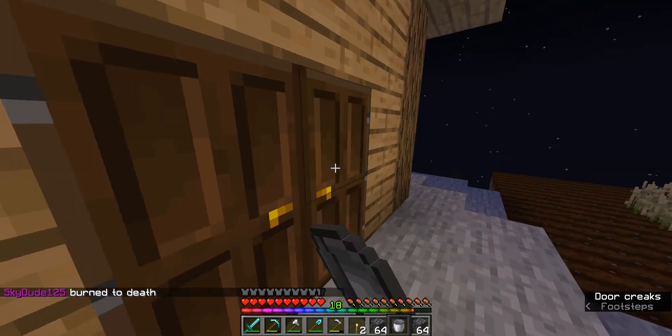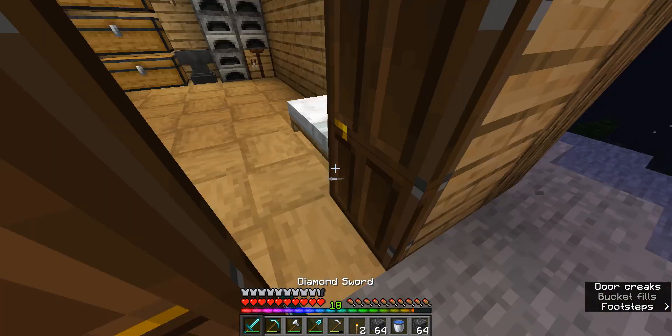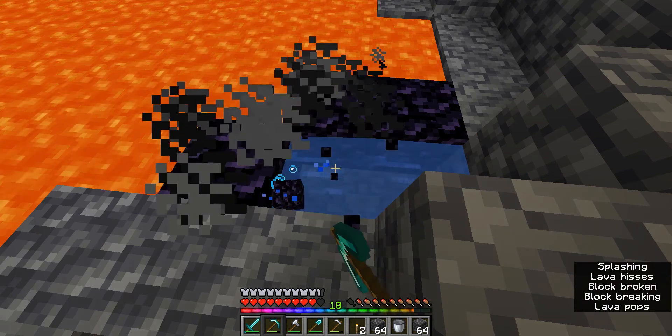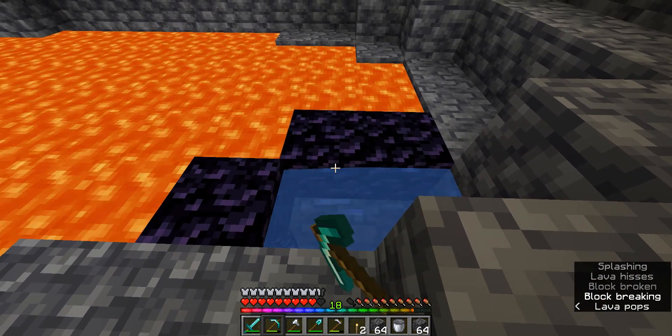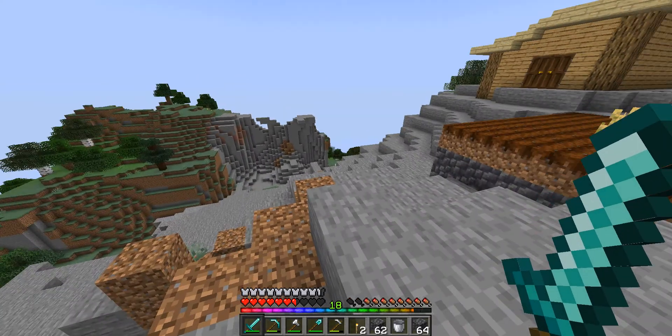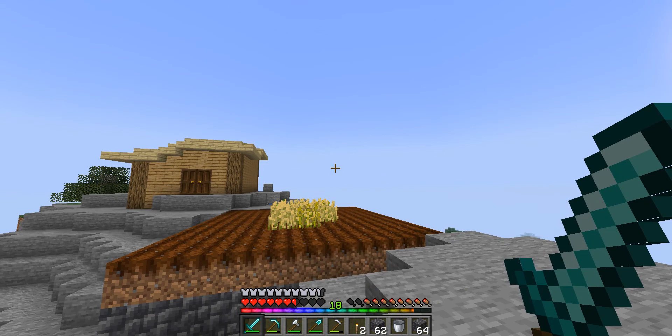Still no water. I fell into lava, so at least we have our water now — we can go and get that obsidian. Alright, time to sit here for 20 minutes. So we have ourselves our obsidian and we're ready to get ourselves the enchantment table.